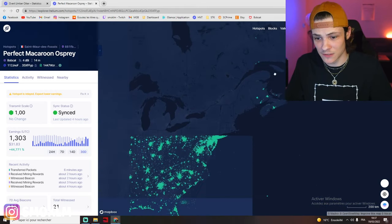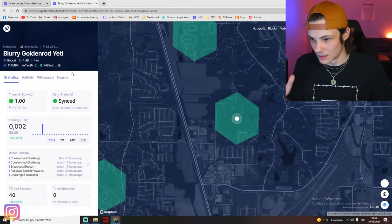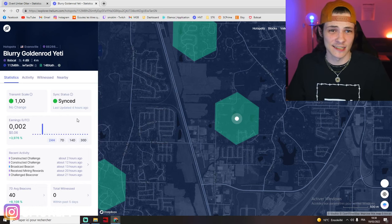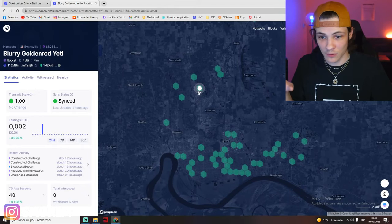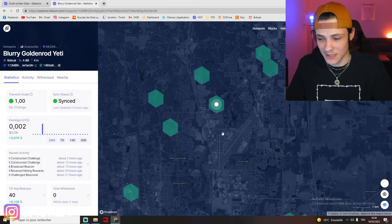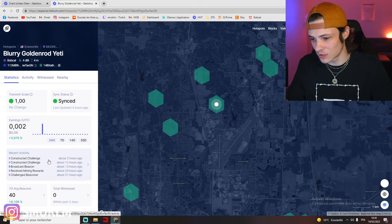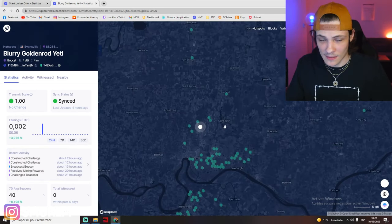Now let's look at a location in the US where someone's in the middle of nowhere. This miner is still running the stock 4 dBi Bobcat antenna, which is not great because he has zero witnesses. This miner would be way better off running an 8, 10, or 12 dBi directional antenna towards this group of miners. He's all alone over here — there are a couple around him but he's not witnessing them at all. His antenna may be inside, and he's only getting rewarded for construction challenges and beaconing challenges — no witnessing — and that is where the money is.